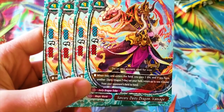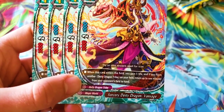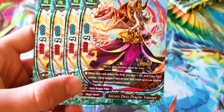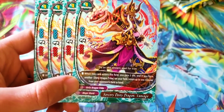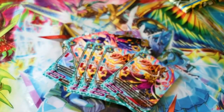Sorcery Deity Dragon Vansage — it's a 2-2-1. When this card enters the field, you gain one life. And if you have another Deity Dragon Tribe on your field, return up to one monster from your opponent's field to hand. The heal one is helpful and you get to bounce a card. Not bad. I would try it out, but in this deck you want to run more spells than anything.